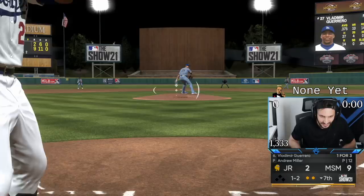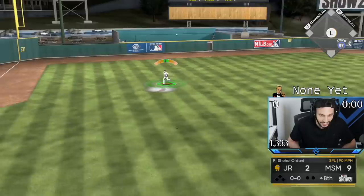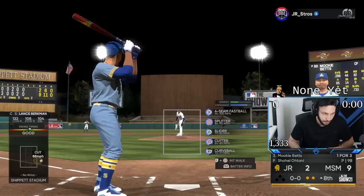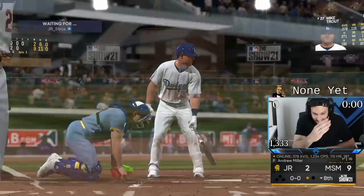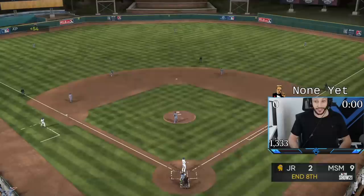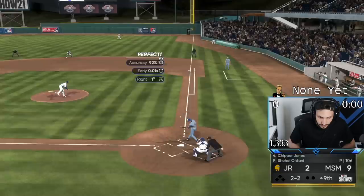Andrew Miller looks filthy right now — he looks super hard to read. Can we just go to the next inning? His sinker looks like a slider and then it just breaks the other way. I am getting diced up by Andrew Miller. What in the world is Andrew Miller — am I just dumb? Let's go get three outs.